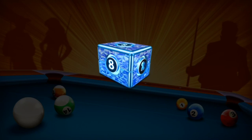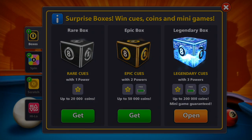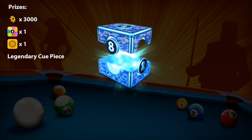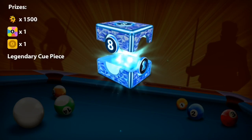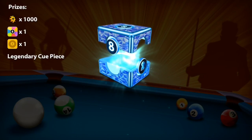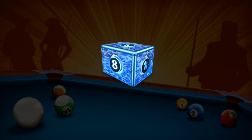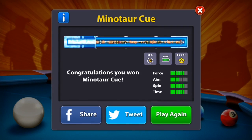Going for the sixth out of nine and we got Medusa again. Then the Phonics came up — now around four or five out of nine done. Then we got the Minotaur cue, which is great. Then wow — the Inferno cue appeared, which is a really powerful cue. Let's see if we can own it from these legendary boxes.